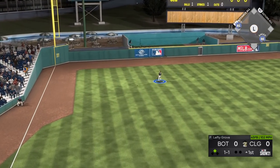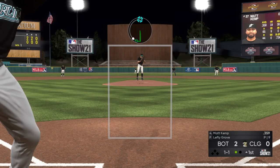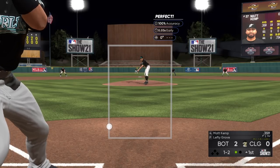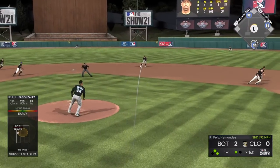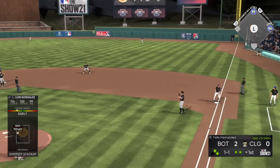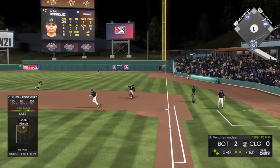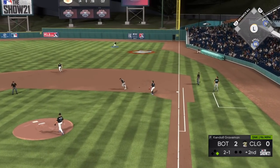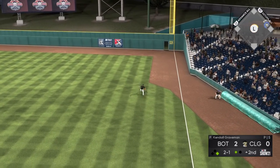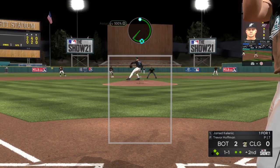For those of you that don't necessarily know what I'm talking about, the word 'meta' in gaming specifically means the most effective tactics available. Those have specifically been outlier sinkers and cutters, as well as attacking the corners of the strike zone, because you're unable to reach those specific pitches with the PCI. Those are the most effective tactics available if you're looking to maximize your strategy and win in MLB The Show 21. There are a lot of factors that go into that — there is the confidence meter, the stamina meter, the individual pitch confidence, and the individual pitcher.